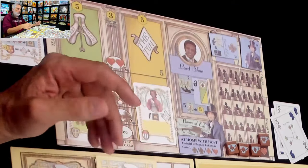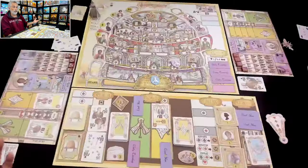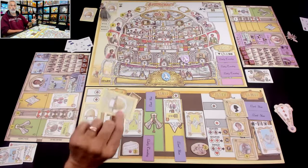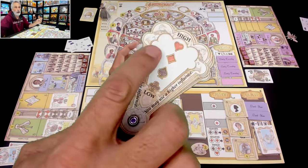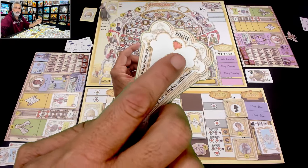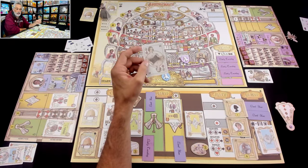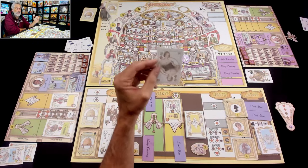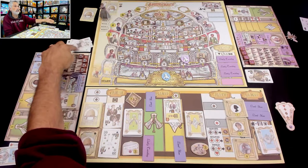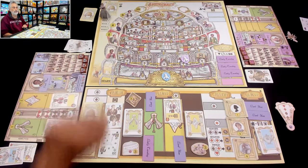One socialite would let me get a portrait cheaper — normally a spade, diamond, and heart; with this person, just a diamond and heart — and they'd give me a diamond right now. But that's not the one I took. I took the other one that gives me a queen card. I'm not going to let Jen get all four of them — I'm going to snag one myself. I get the queen of diamonds! This is arguably the best one.